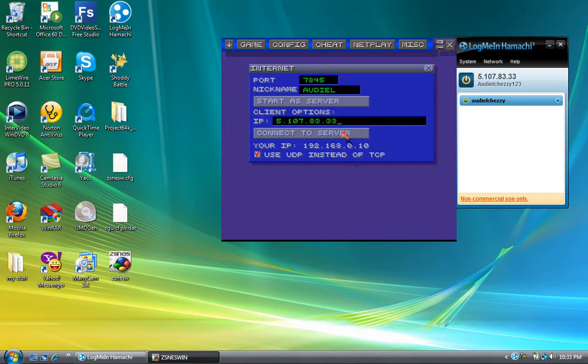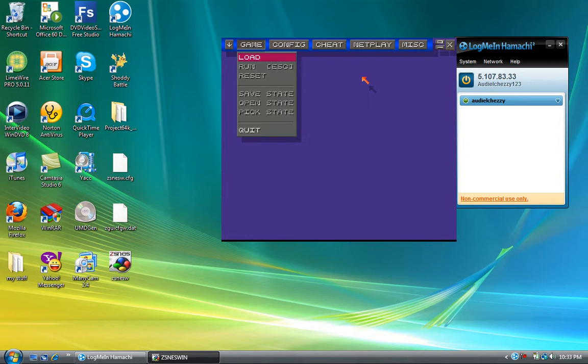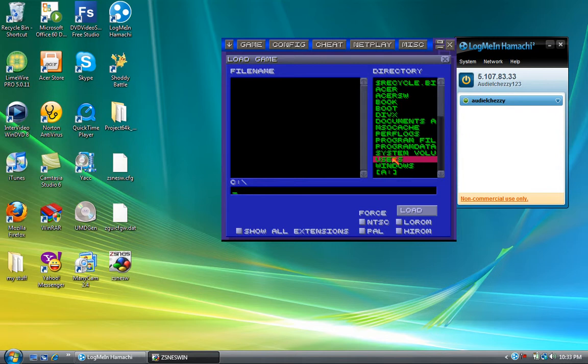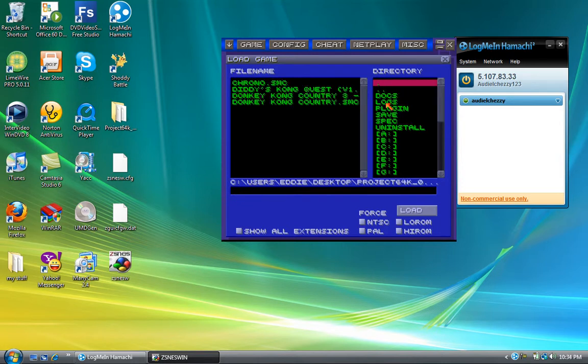If I connect to the server — which is going to be myself — you'll see I'm in the chat. Once you're in the chat you can talk to the person. Now that you have your chat up, you don't have to keep the chat up if you don't want to. Go to netplay and you'll be automatically there. Now once that is done, you have to make sure everyone has highlighted the ROM you guys want to play. Once you have that ROM highlighted, one person hits load — just one person, that's all it requires.